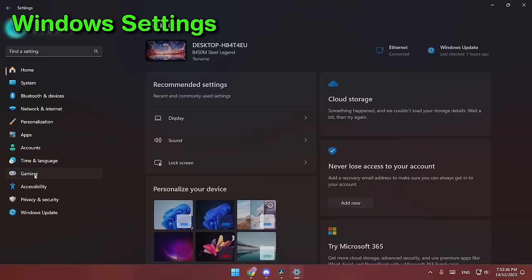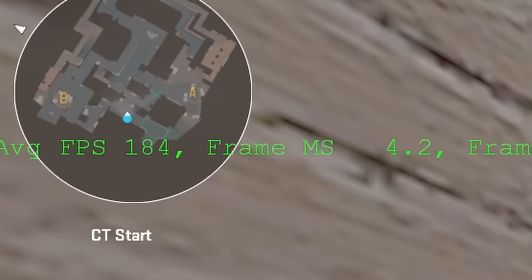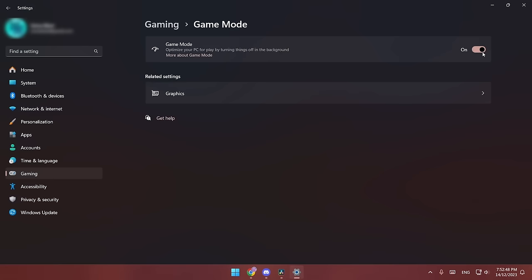Next is Windows settings — go to the Gaming tab and turn off Xbox Game Bar; no difference for me but might as well. As for game mode, you don't even need to restart CS2 to test it. Just turn game mode on, note down the FPS, minimize the game, turn off game mode and see if it increases or decreases for you. For me, it increases my FPS by around 10 — kinda ironic that turning game mode on actually lowers your FPS.